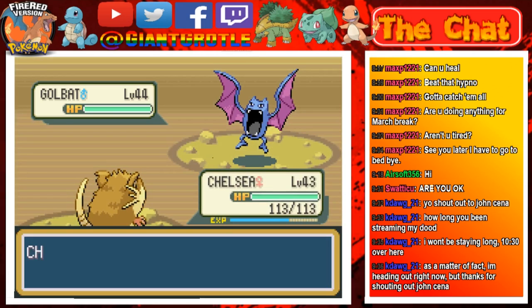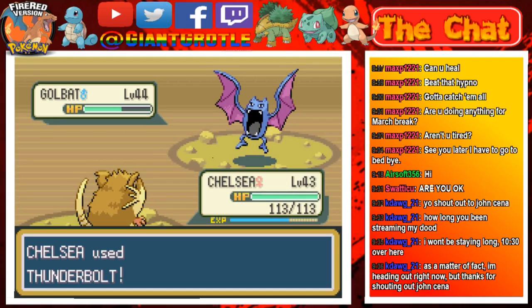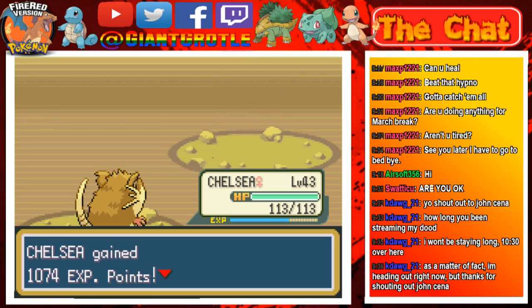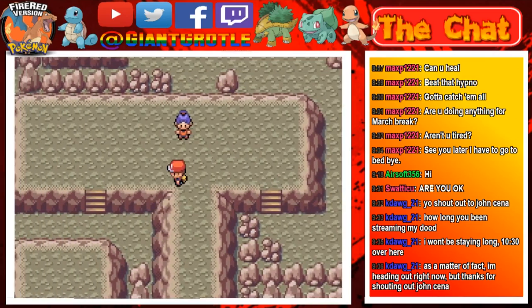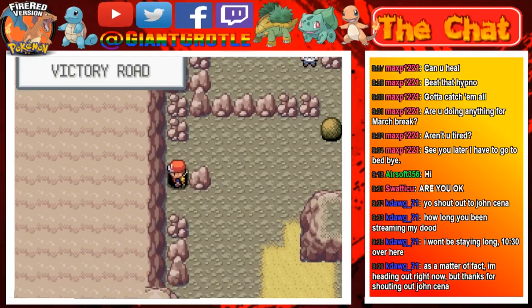I can try fainting this Zubat for experience — hopefully two Thunderbolts will do it. Critical hit — I'll take it! That's over a thousand experience points, 1774 to be exact. We can go to the next room of Victory Road.